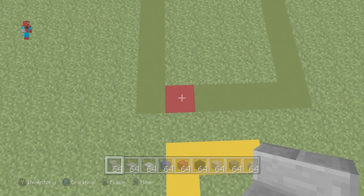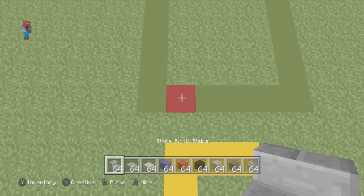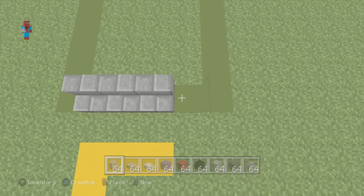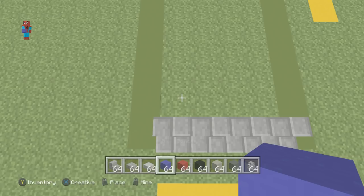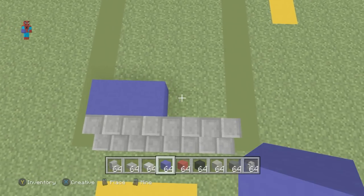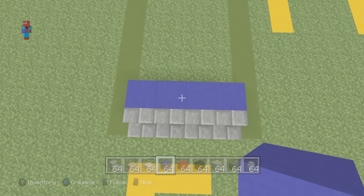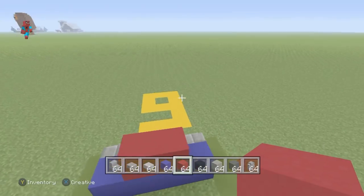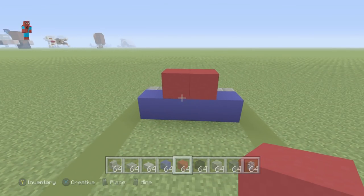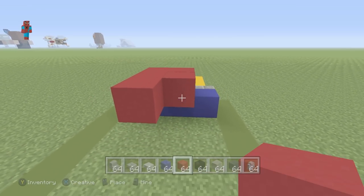If you have built this grid in your world, begin on the front left-hand corner of the grid. Move one block to the right — this is where we'll start. We'll actually begin with a row of four stone bricks in a row: one, two, three, four. Place a row of blue concrete behind this. Raise up the two middle blue concretes using red concrete. Going behind the red concrete, place two rows of red: one, two, one, two.